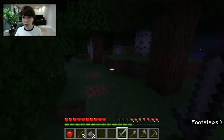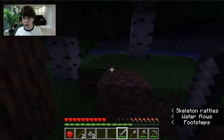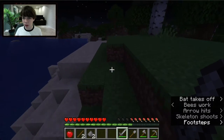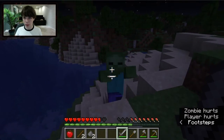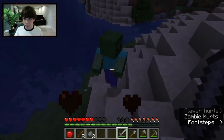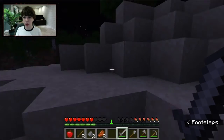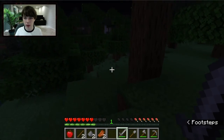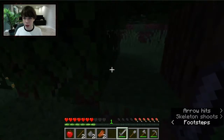Walking around I found a Skeleton — they shoot arrows — and then I found a Zombie. The zombie hit me. He dropped Rotten Flesh and the Creeper dropped Gunpowder. I also saw some Wool on the ground from a Sheep but I think it despawned because I didn't pick it up in time — that's unfortunate since I needed it for a bed.